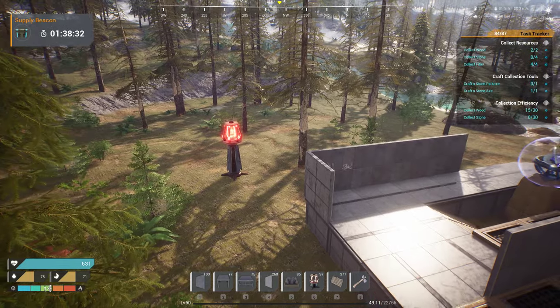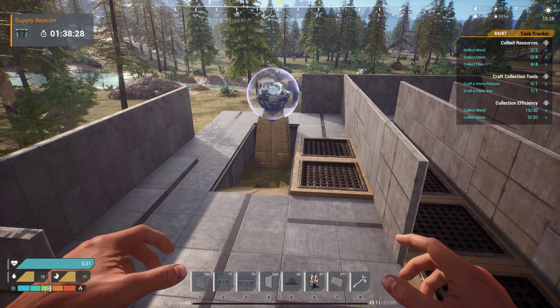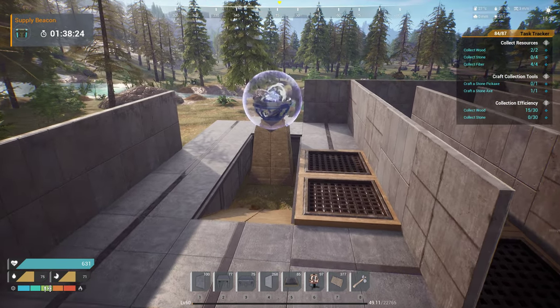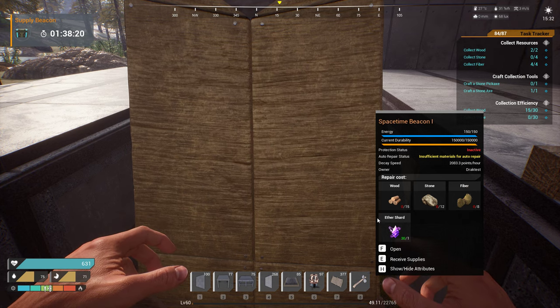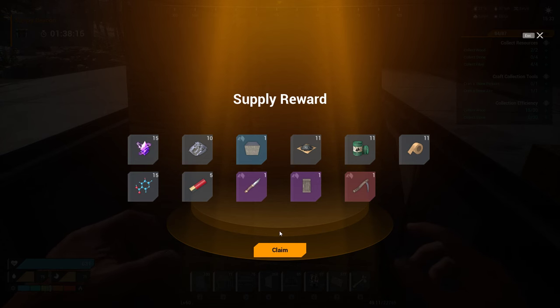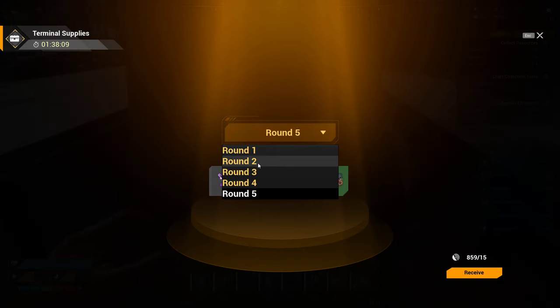Once you finish your wave from your supply beacon, you'll get a timer in the top left corner — mine is really long because of a server setting, yours won't be that long. Once you finish, go up to the beacon, hit E on it, hit Claim, and that'll give you your rewards for the mission.